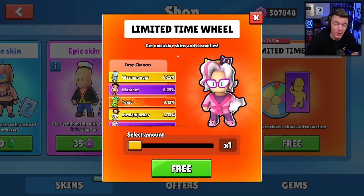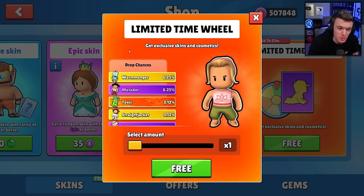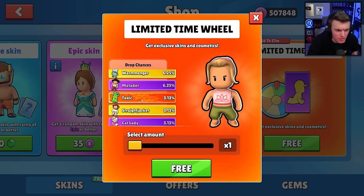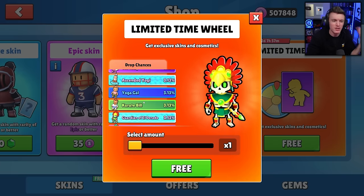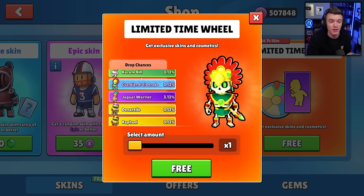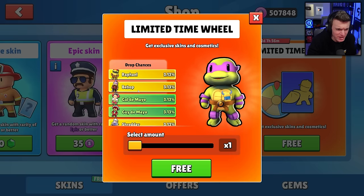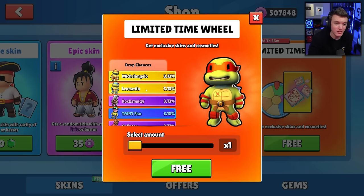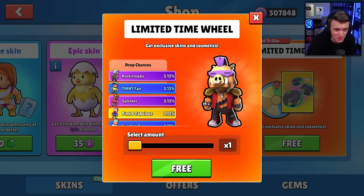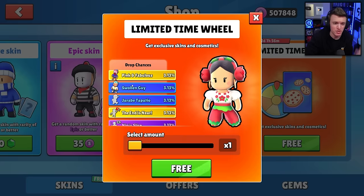We are on the brand new 0.70 beta in StumbleGuys. We have all of the brand new skins in this wheel. We've got Warmonger, Matador, Toxic, Straightjacket, Cat Lady, Ascended Yogi, Yoga Gal, Karate Bill, Guardian of El Dorado, Jagwire Warrior, Donatello, Raphael, Bebop, Gal de Mayo, Guy de Mayo, Shredder, Michelangelo, Leonardo, Rocksteady, TMNT Fan, Splinter, Pink and Fabulous, Swollen Guy, and Jarabe.